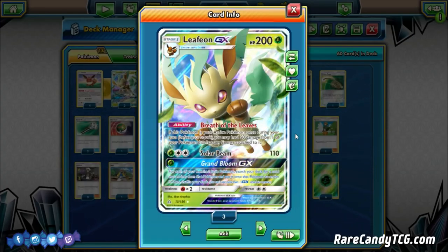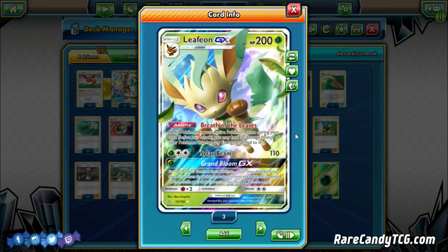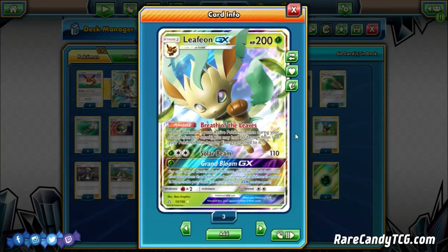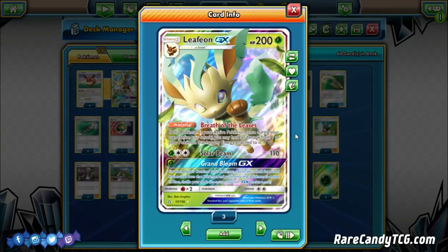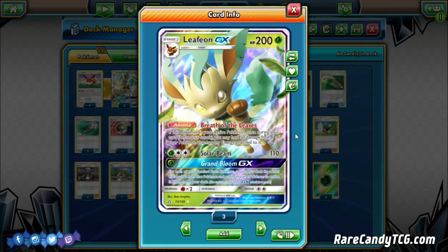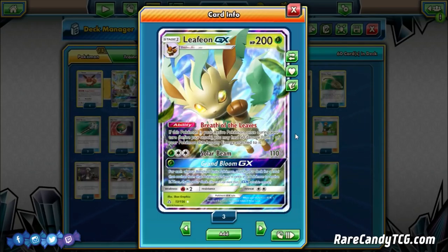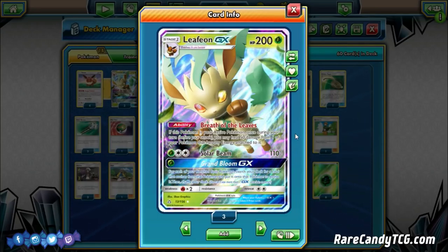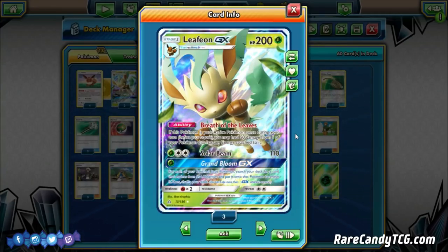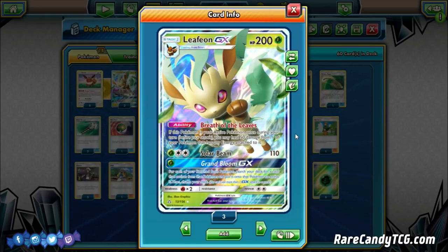I think this is one of the more underrated aspects of the card, especially since whenever you play Guzma, it basically ensures you always have a good Guzma target to promote — you can force your Leafeon active, heal 50, then just retreat back into whoever you want to attack with. Its main attack, Solar Beam, for a grass and DCE does 110. You're going to be 2-shotting most Pokemon in the current format, especially with a Choice Band. It's a very efficient 2-hit KO Pokemon since it only takes 2 energy attachments.